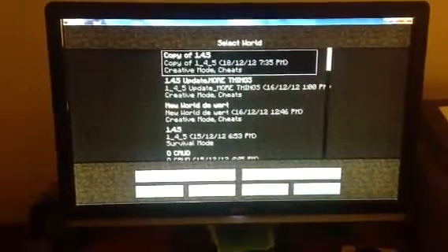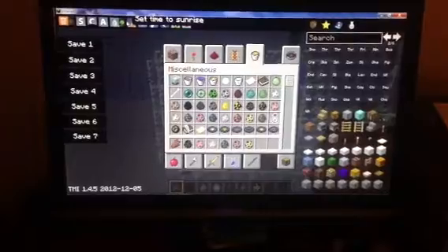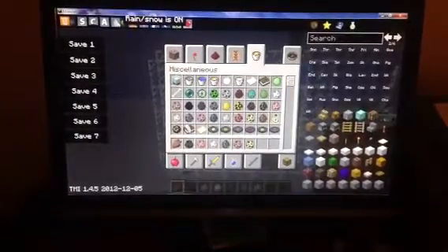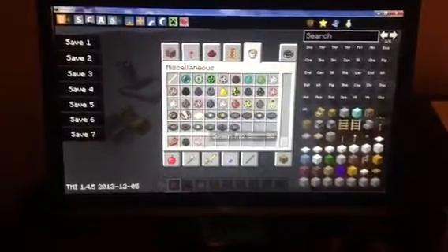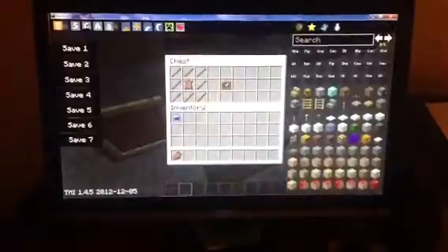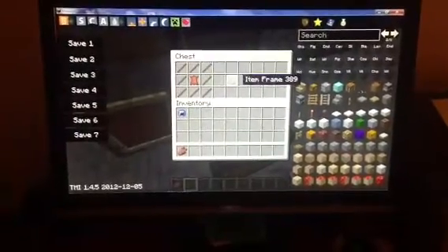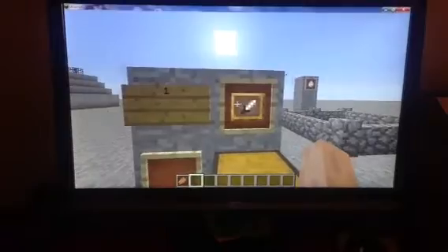This is the Minecraft 1.4.5 update — it just came out and there's a lot of new stuff. Number one is the item frame. This is how you craft it, it looks like this, and what it's used for is to put stuff in it.